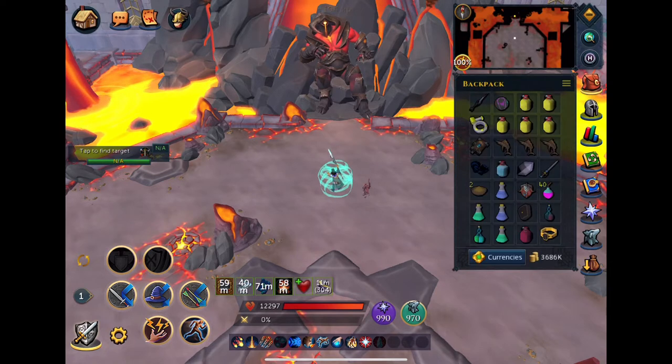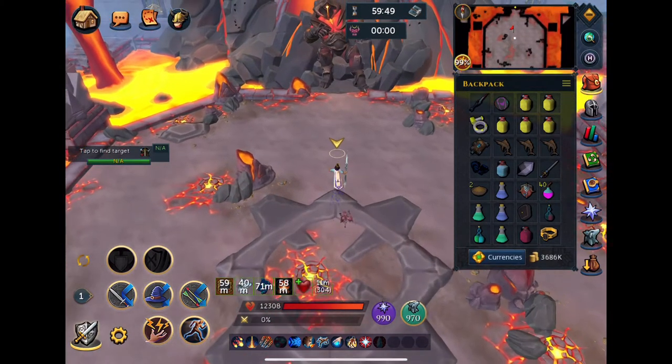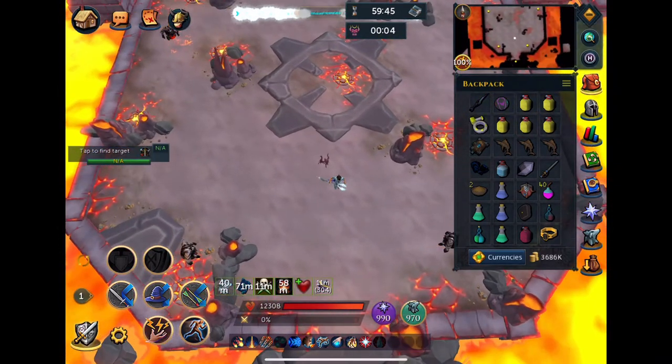I always start with my Animate Dead. I always throw in my god book, make sure I drink my Elder Overload potion — it's a Holy Overload there — and I put some poison on my weapon as well. Just all the things you can do to help you out.